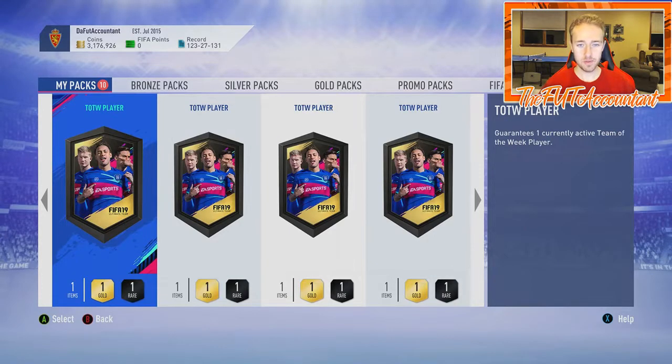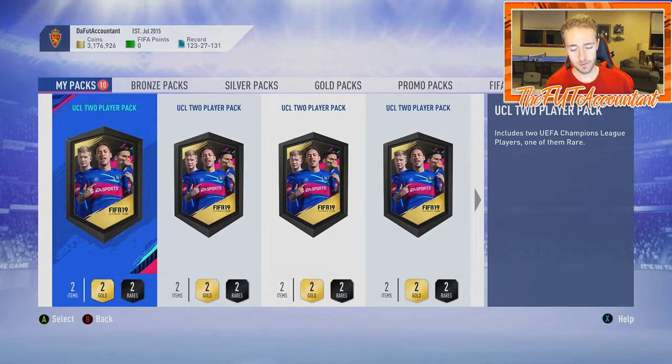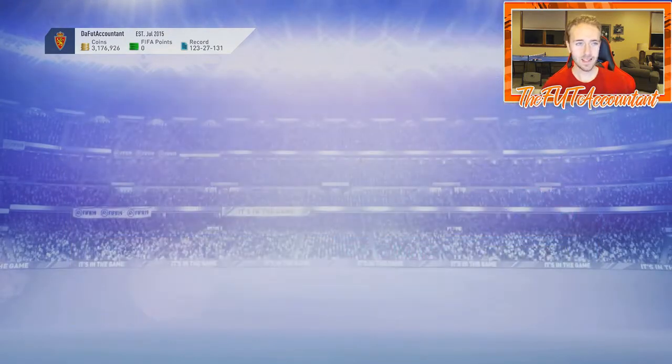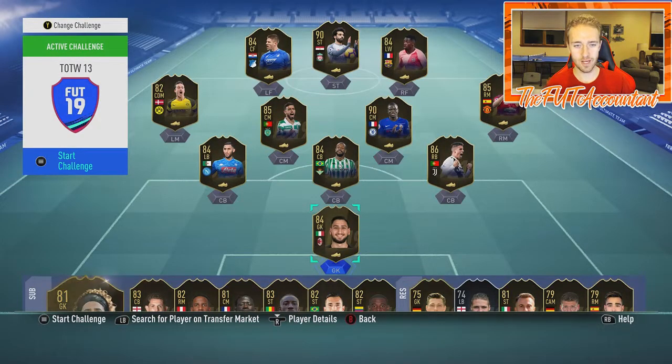I have five guaranteed Team of the Week player packs, untradeable, that I put together back during Black Friday. I've been saving them until a decent Team of the Week is out, and I think my time to rip them is now — with Salah, Conte, and a lot of solid players. We have Donnarumma, Cancelo, Dembele, and Kramerich among the higher-rated cards.